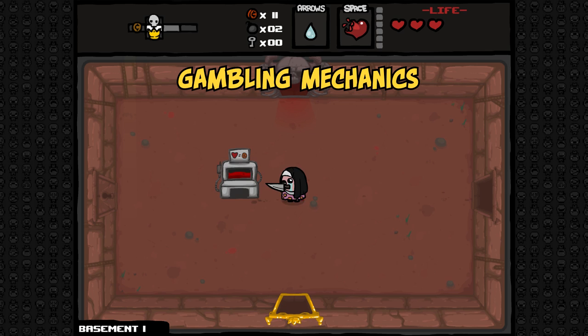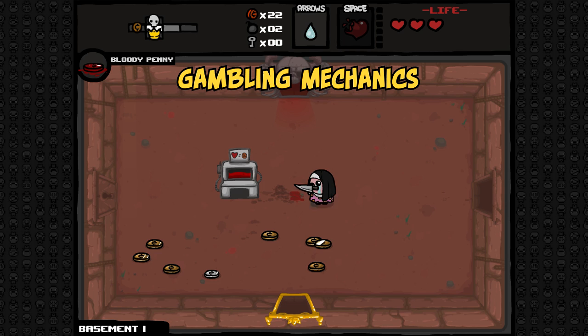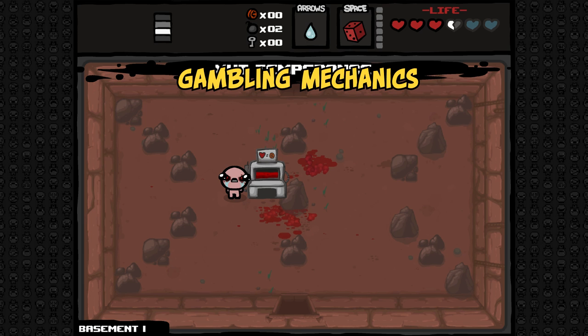The habit will allow you to charge spacebar items quickly, and combined with the yum heart, book of revelations, or other such items, allows the player to regenerate hearts quickly, giving them more opportunities to use the blood bank. Additionally, the bloody penny — a trinket which provides a chance of dropping a red heart upon picking up coins — is also a viable way of getting more plays off of a blood bank. Finally, a temperance card will spawn a blood bank in whatever room you are in.